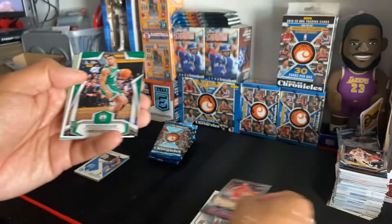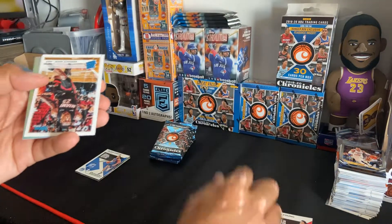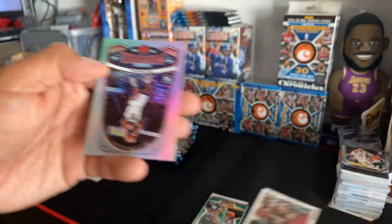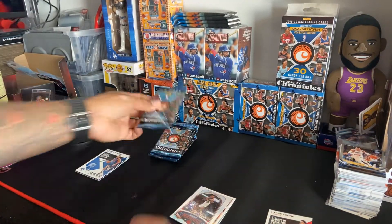Next pack. We got a Empire Trey Young pink. Nikeil Alexander-Walker rookie card, Rookies and Stars. Carson Edwards, we have a Kendrick Nunn and Eric Pascale.